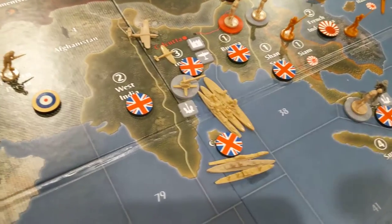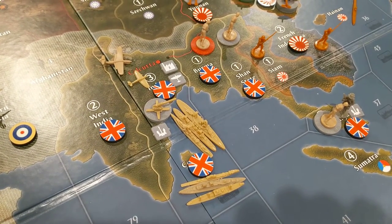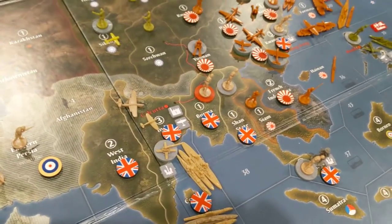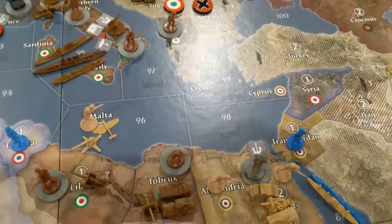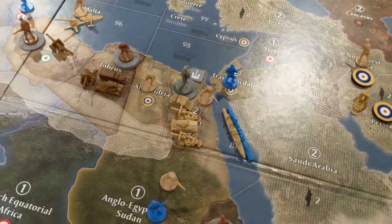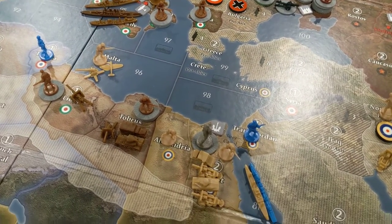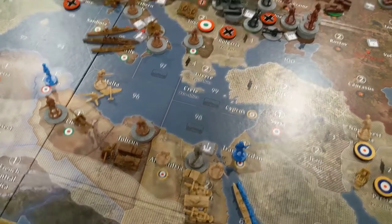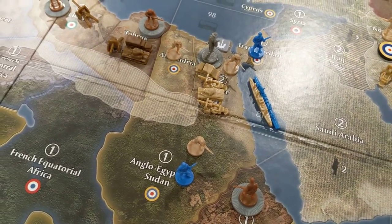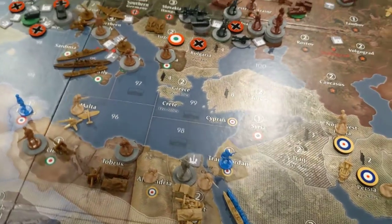I'm going to put two more mechs down — I guess one of those could get on that transport if necessary. So I think that's all the non-combat moves. I thought about going up and taking Greece — would you guys have done that? Would you have risked a transport on its own and taken Greece with a couple of those guys? I did not. I just don't want to thin myself out in Egypt until I can get rid of more Italian Navy. I decided against it.